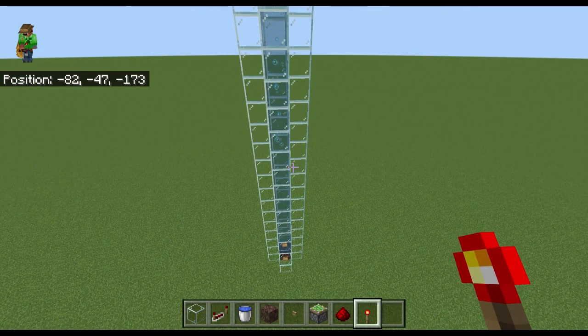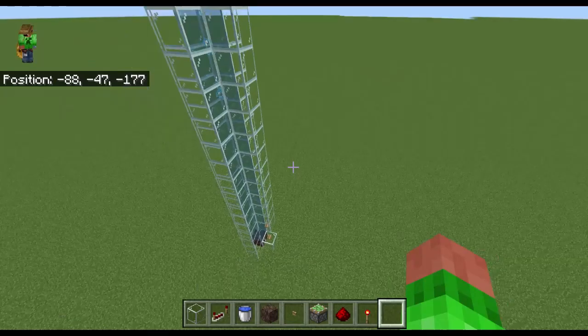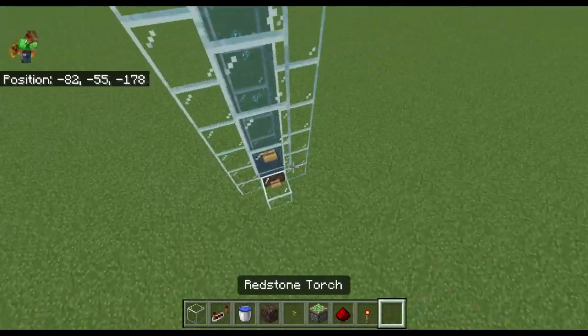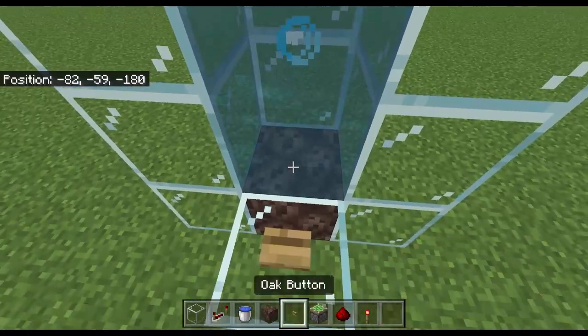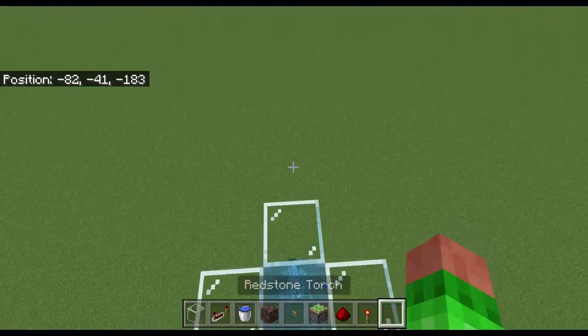This is my tutorial on bubble column elevators. We probably know how bubble columns work — you have soul sand and then you shoot up and you're at the top.